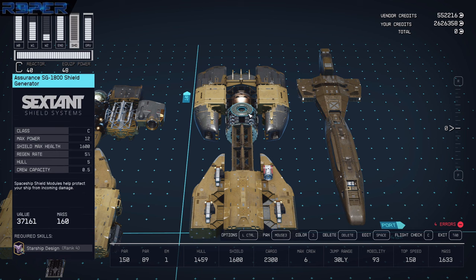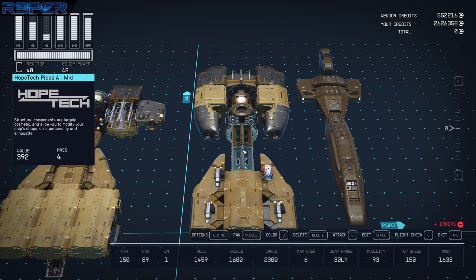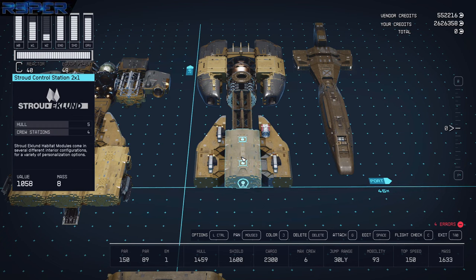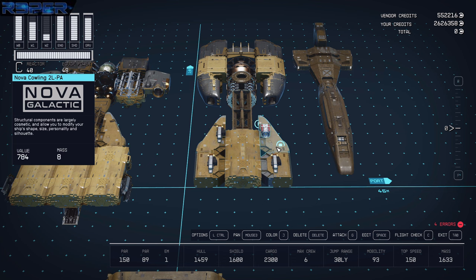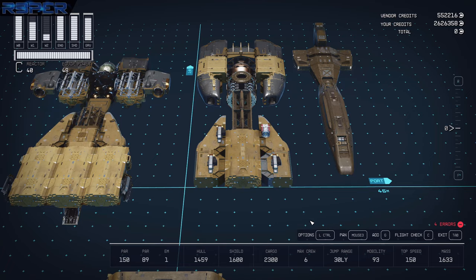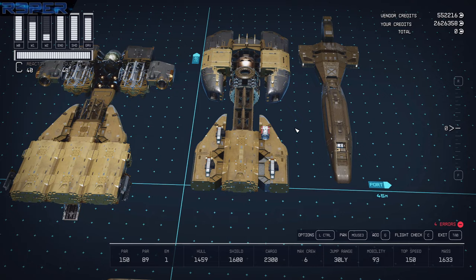We have the 3200 grav drive and the Assurance SG-1800 shield. Then we've got two of the Hope Tech Pipes A. Connected to that, we've got the control station. Two Nova cowlings — those are the rear ones, and these are the mids. Also on either side connected to the cargo, the Vanguard braking engines.